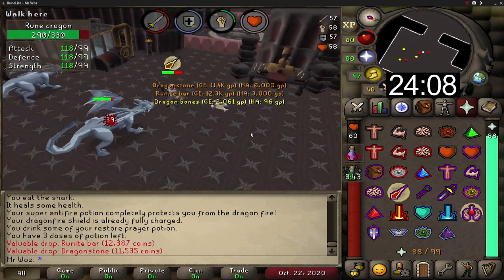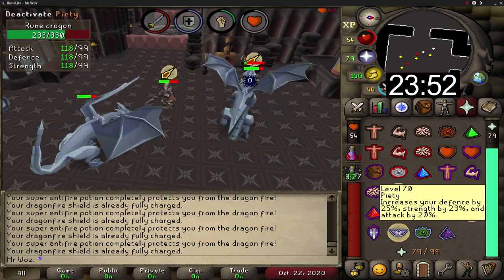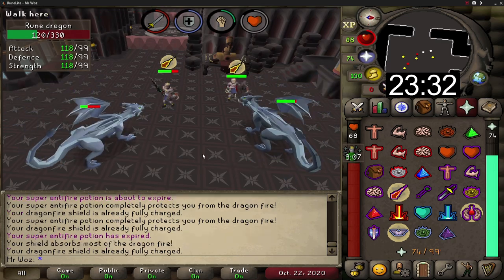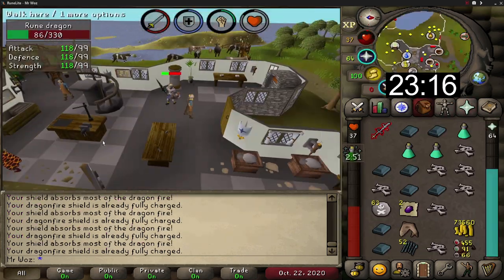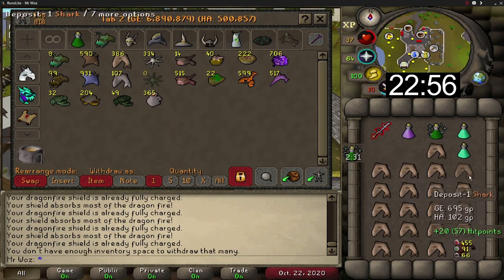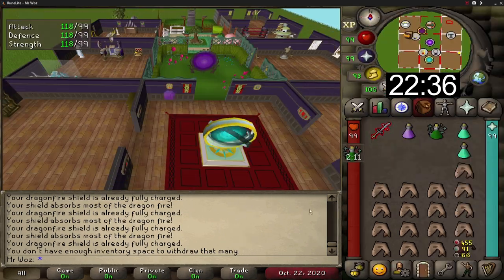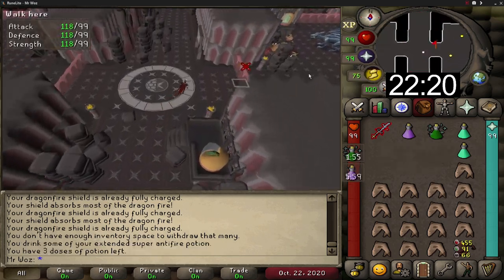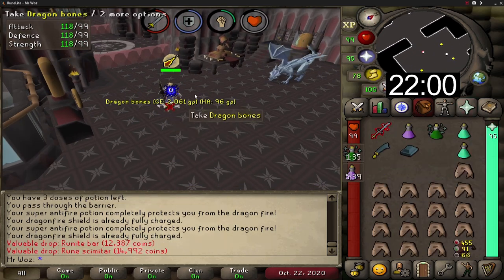You will also be taking food — I would suggest sharks, manta rays, angler fish, or even combo food. When you are protecting from magic, antifire'd up, wearing the dragon fire shield and insulated boots, the rune dragons still have special attacks and melee attacks which can hit really hard. If you're not using a max cape to teleport out, you can use a house tablet, glory, ring of duelling — pretty much anything to teleport out to bank. If you don't have the dig site pendant in your POH, you can just have it in your inventory to get back to the rune dragons.